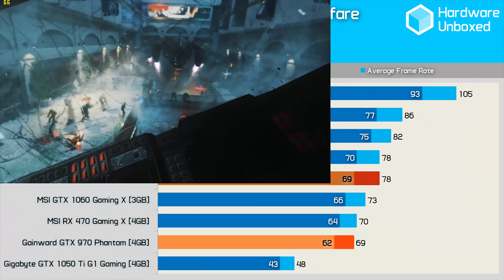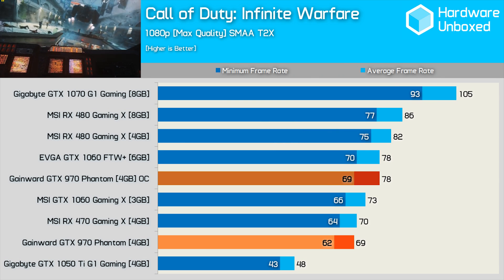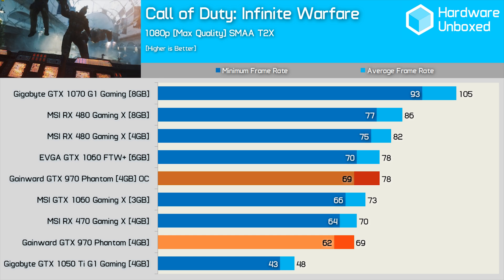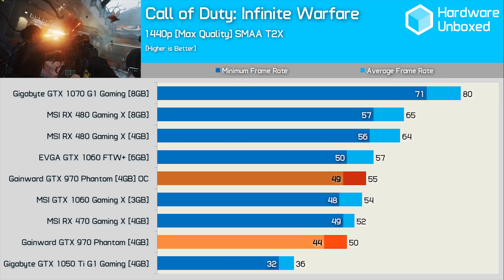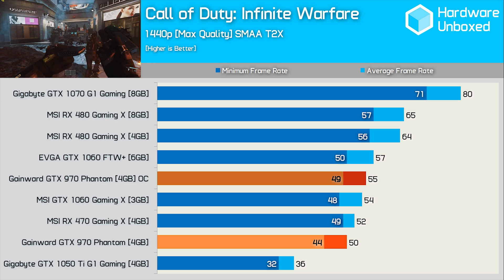The Call of Duty: Infinite Warfare performance is fairly typical of what we've been seeing. Out of the box the Gamewood GTX 970 matches the RX 470, and once overclocked it's able to catch up to the GTX 1060 6GB. The GTX 970 is slightly weaker at 1440p — still very playable, but it does fall further behind the RX 470 in its out-of-the-box configuration.